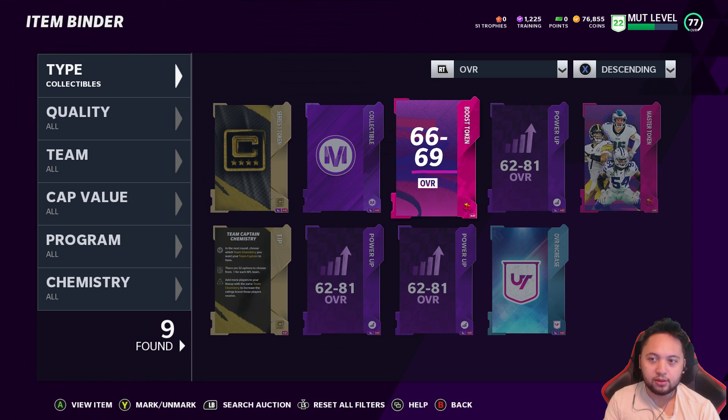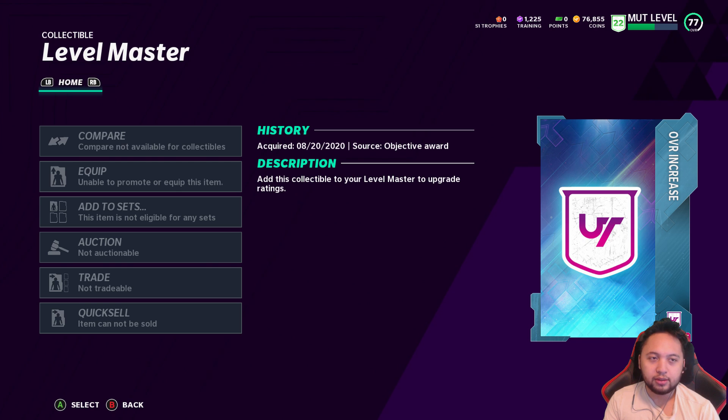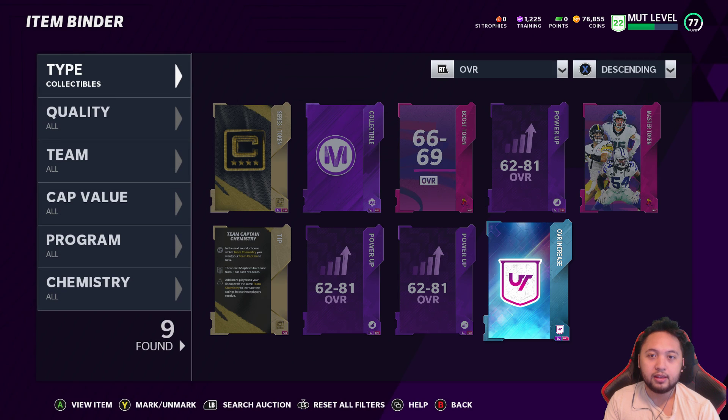I'm sure everyone's having trouble with this UI — it's just so slow. You can't quick sell this, you can auction it. Add this collectible to Level Master to upgrade ratings. So that's essentially how you use it — I made Andre Johnson a 75, and then once you get the set and the plus four overall you get him to 79, and so on and so forth. Hope that was helpful, see you later!